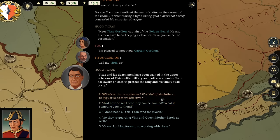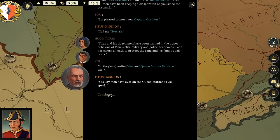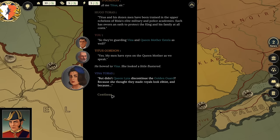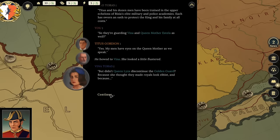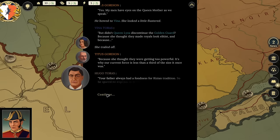Player asks: 'What's with the costumes? Wouldn't plainclothes bodyguards be more effective?' Vina notes: 'Didn't Queen Liza discontinue the Golden Guard because she thought they made royalty look elitist—because she thought they were getting too powerful?' Hugo explains the current force is less than a third of its former size. 'Your father always had a fondness for Rizian traditions, so he spared no expense in bringing the guard back.'